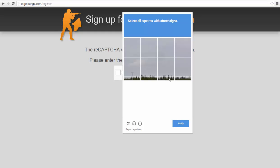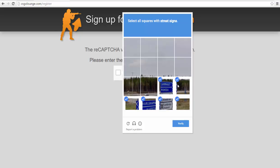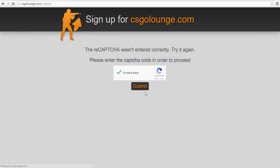I've tried like maybe a hundred times or so. Now it's basically one image — street signs. So this one, this one, this one, this one, this one, and this one — there's even one street sign here. Verify, submit — and it's wrong again.